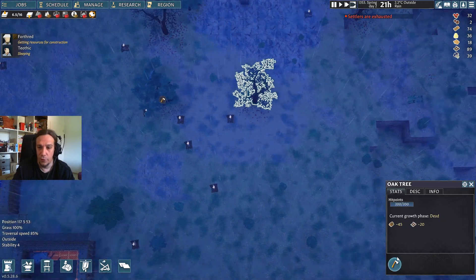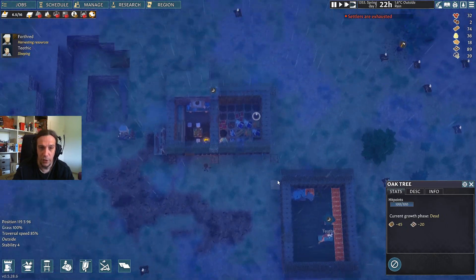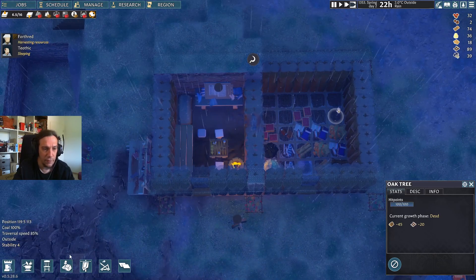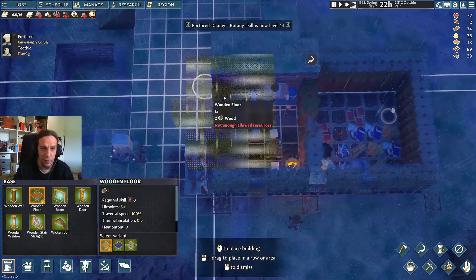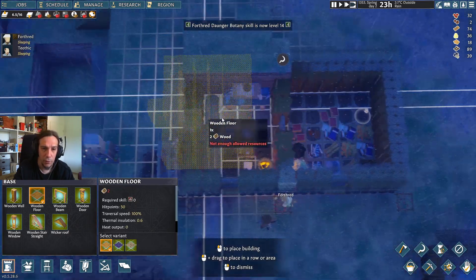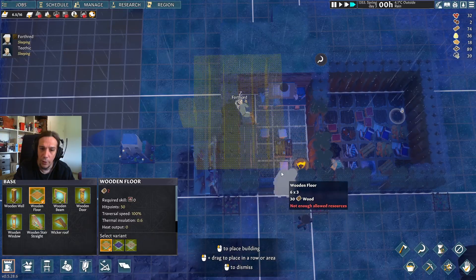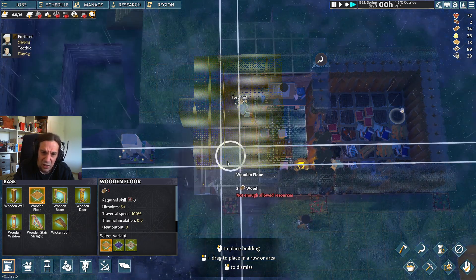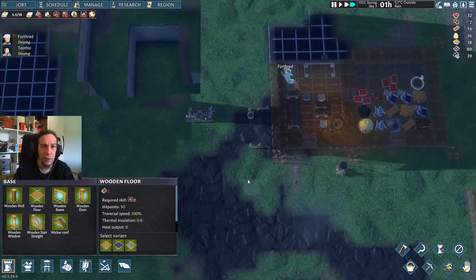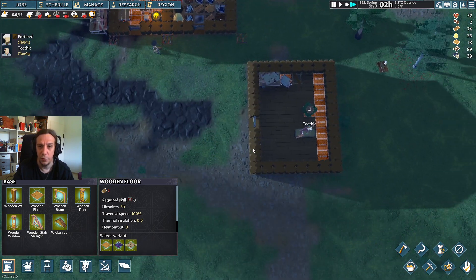Settlers are exhausted — then go to bed! I mean, it's not like we don't have beds, seriously. This room doesn't have flooring yet — it's really hard to see. But I think now I put it down correctly. Sometimes these height layers are really, really confusing, but I think I'll get used to it.